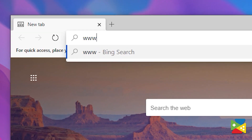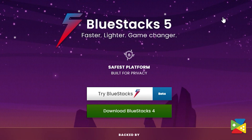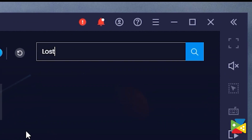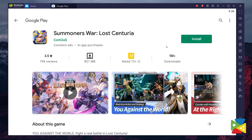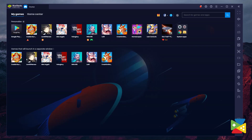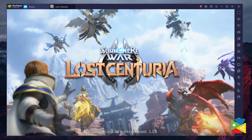To download and install Summoner's War: Lost Centuria, first head to the BlueStacks official website to download and install it on your PC. Once you're done, open the app and look for Lost Centuria using the search bar on the top right corner. Click on Install Summoner's War: Lost Centuria from the search results and install it just like you would on your regular phone. Once installation is finished, the icon will pop up on the home screen — just click on it and start playing.